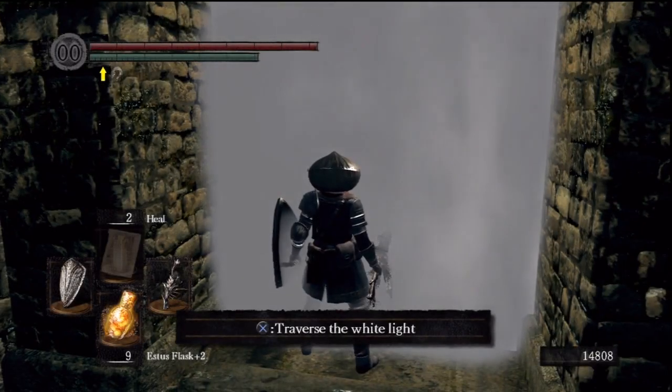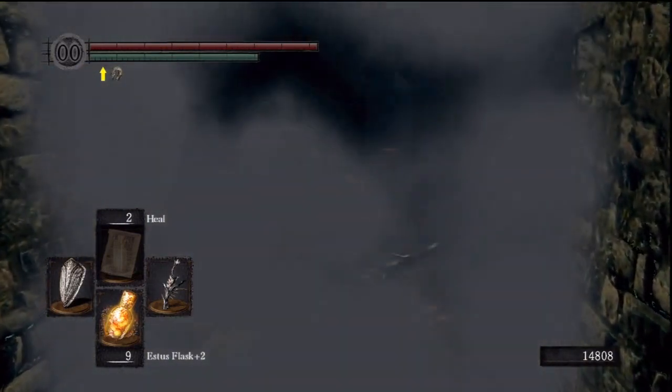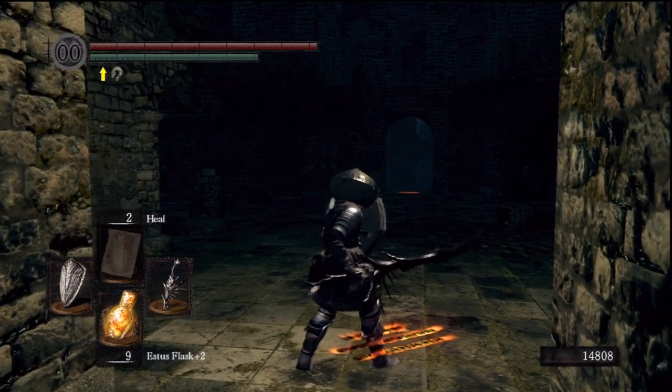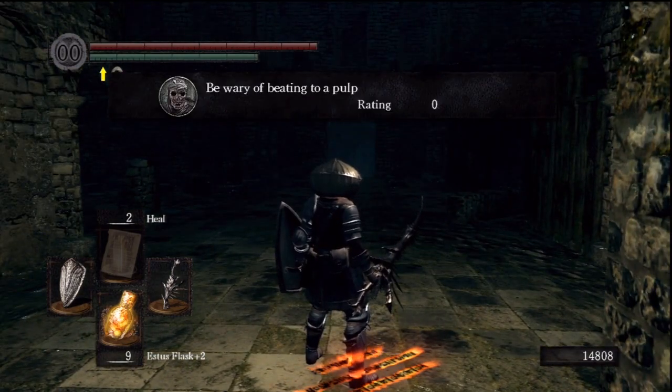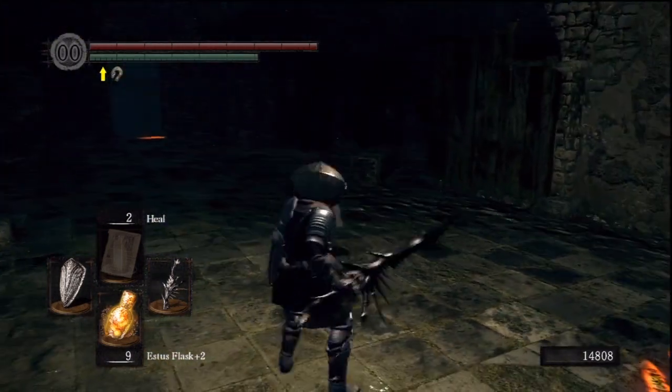Oh god, traverse white light. So you like the Ghost Capra Demons? Capra skeletons, where are you? Skeletal Capra Demons. Five of them. Be wary of beating to a pulp. Yeah, sounds about right. That's pretty accurate.